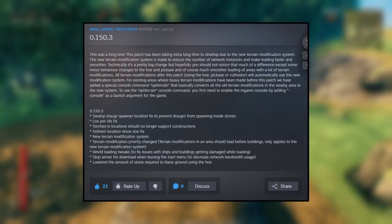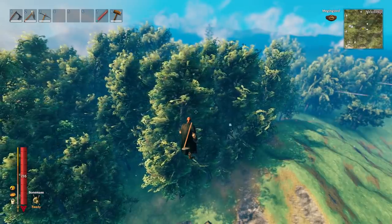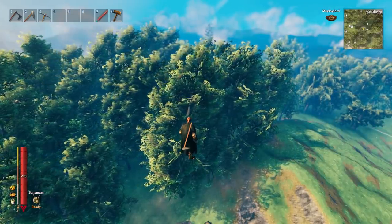The patch fixed some issues with the draugr spawner, fixed the locks, pet sound effects. Torches will no longer support structures. They fixed the stone size of the dolmen locations, made world loading tweaks, stopped the server list from downloading when leaving the start menu, and also lowered the amount of stone required to raise the ground using a hoe.